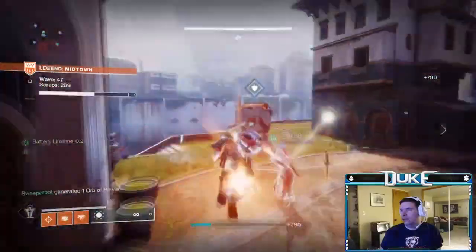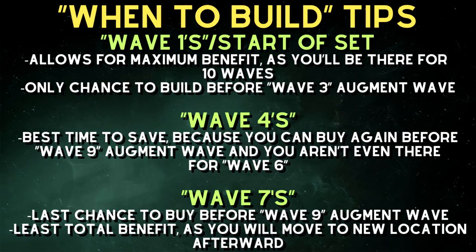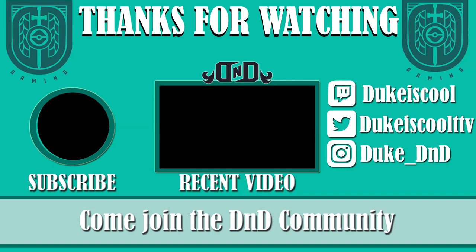One final tip: keep in mind that augment waves are on the 3s and 9s. This leads to an important takeaway in terms of when to build defenses and when to save. Building up on wave 1 is helpful as it's the only time you can build before the wave 3 augment. However, if you're close to an important upgrade after completing the third wave in a set, it's probably worth saving for it, as you'll have another chance to build before wave 7 — which is before your next crucial augment wave on wave 9. I hope this guide helped you and your team with the new Onslaught activity. Leave any tips in the comments below, and as always, thank you so much for watching and have a wonderful day.